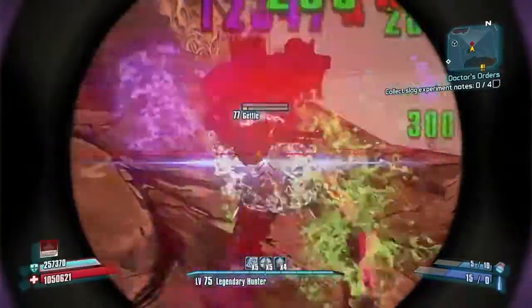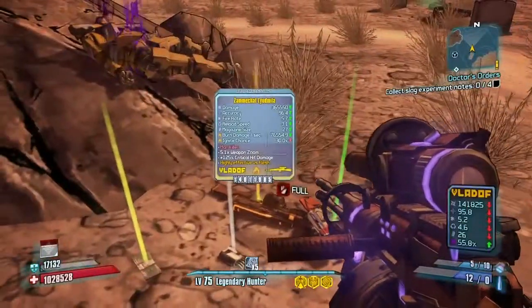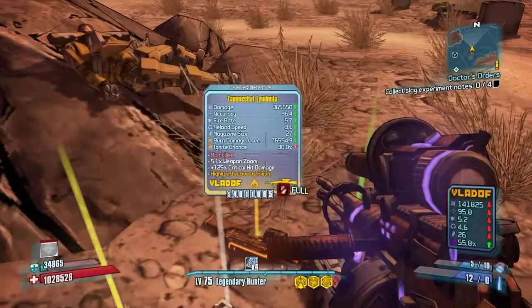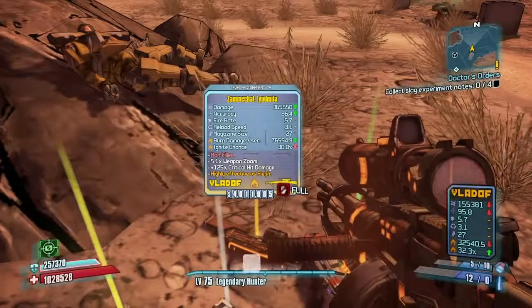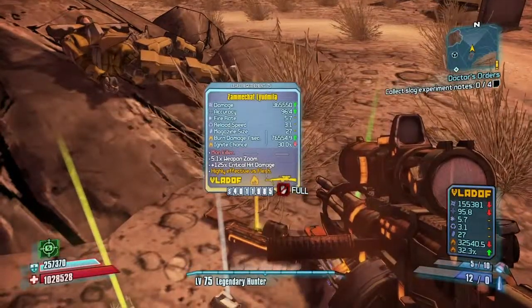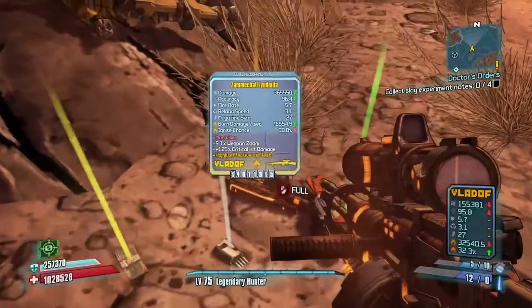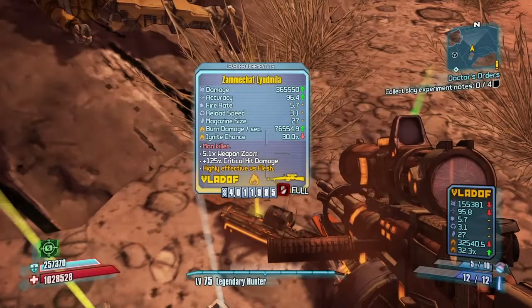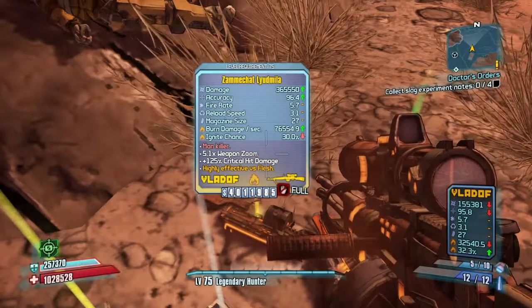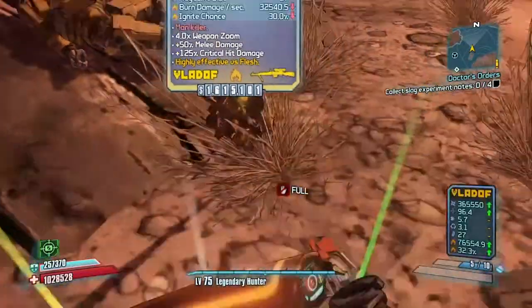He's going to drop it, right? Yes! Finally! A fire one — sweet! Let me get my other one out so this is in comparison. That is actually a really good Lyuda. I am totally cool with this one. It is better in every stat. 365,000 damage — jeez, man. That is good. I'm just going to go ahead and switch them out.